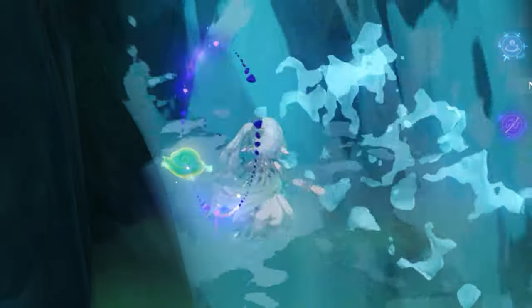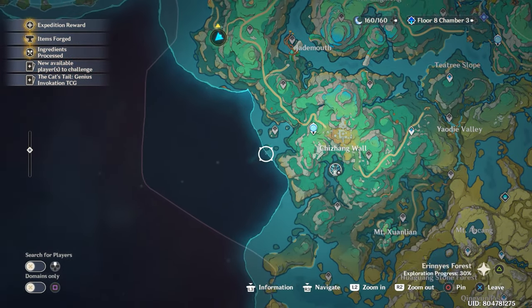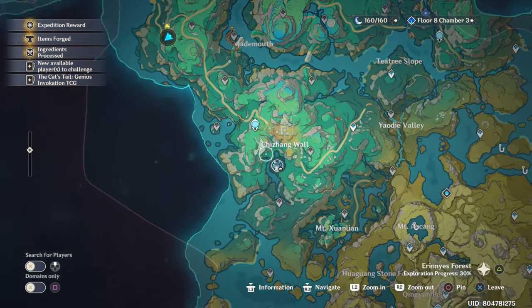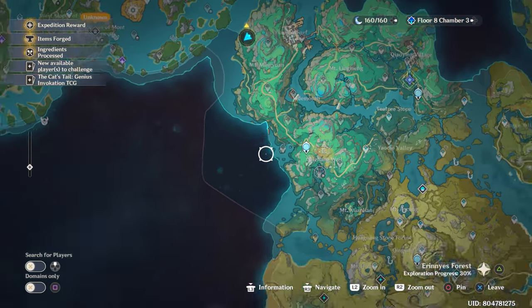I'm going to tell you how to unlock the missing area in Chenyu Vale. When you open the two statues, part of the map is still missing. Just like the Aranara quest, you'll have to finish the required quest to unlock the area.